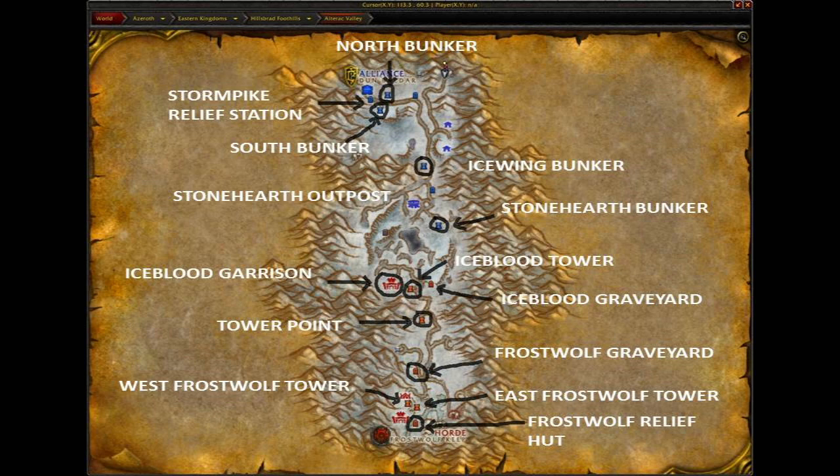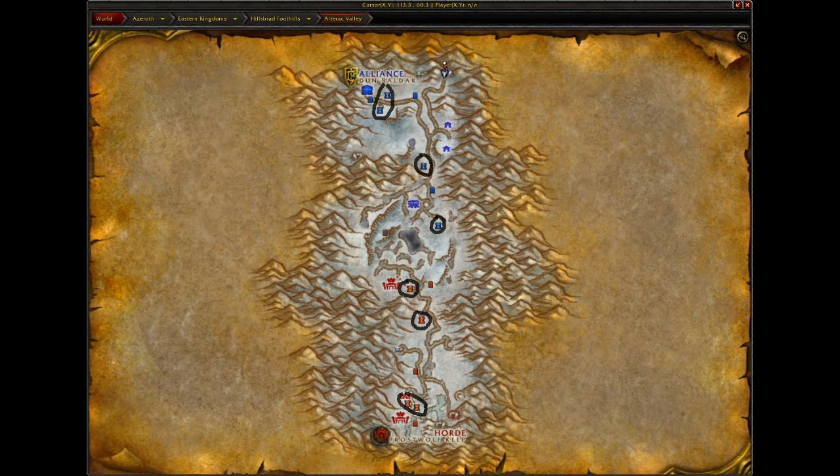Each tower, or bunker if you're the Horde gunning for the Alliance positions, has a flag inside it. In order to destroy these, you have to capture, or cap, this flag and then make sure an opposing faction member doesn't get it back. Once you get it, you have to wait four minutes. If you can do this, the building will be destroyed and precious reinforcements will be deducted from the opposing faction's pool.